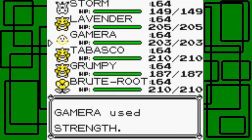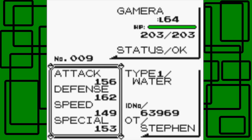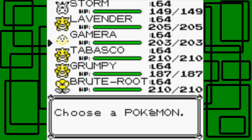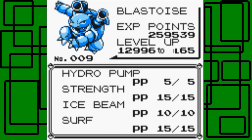I accidentally used Strength too fast — I clicked too fast and forgot the HM goes before stats in this game, which caught me off guard. So Gamera is level 64 with the moves Hydro Pump, Strength, Ice Beam, and Surf. That's pretty cool.